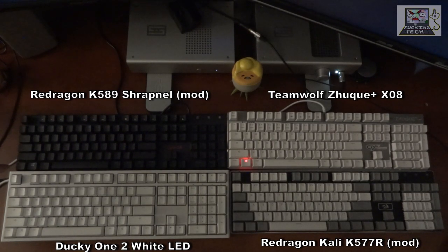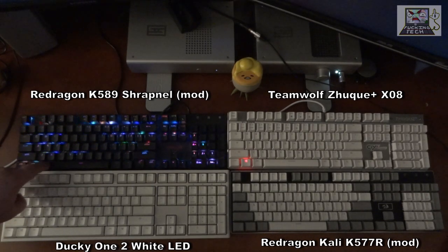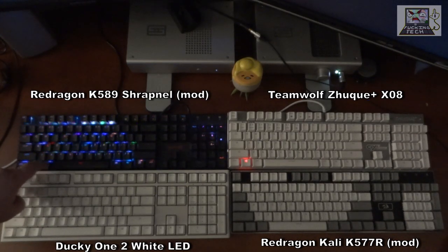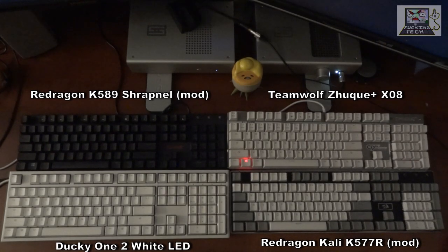Next up is the Shrapnel K589. It's very smooth and colorful. The lighting is a bit subdued because the custom keycaps cut out some of the light, but it's still very nice and very smooth. This is roughly a 2019 keyboard.